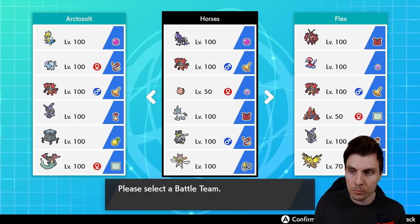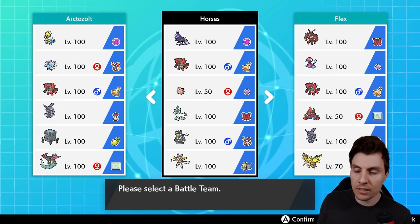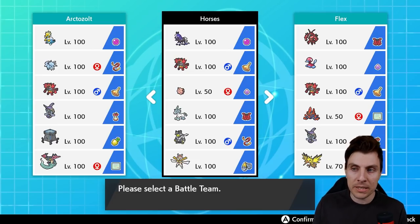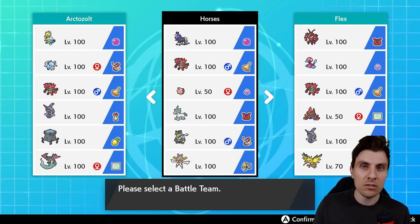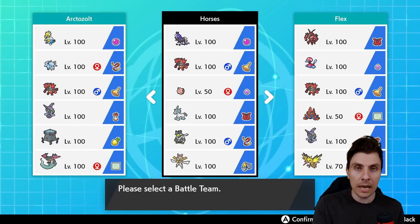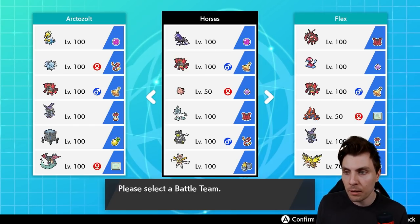We've got Substitute on Kartana, so the plan is not to really max it that much and just utilize that Substitute to try and create room for the rest of the Pokemon on the field, then pick up key critical hits when we can. One of the biggest threats to the team is going to be something like Tapu Fini, which is prominent in the format right now, and Kartana can deal with it pretty easily, as well as things like Rillaboom.